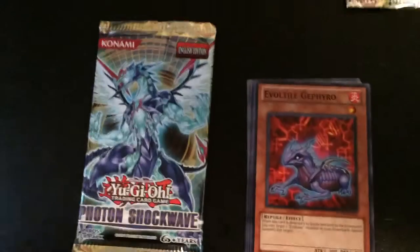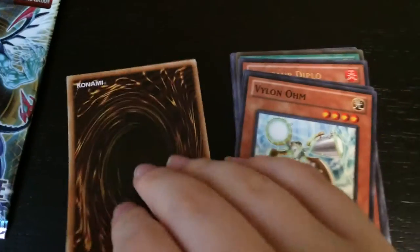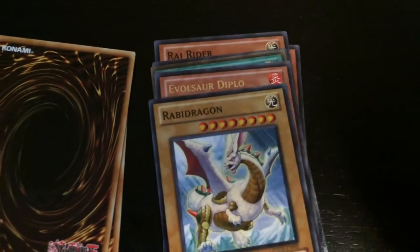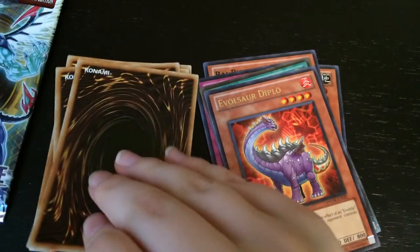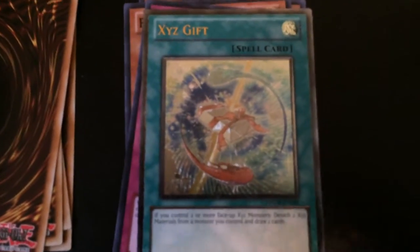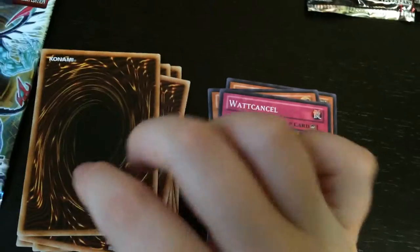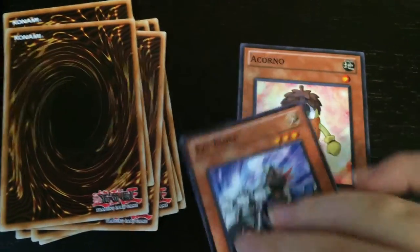Now I've got the Photon Shockwave pack. We have Evoltile Gephyro. Vylon Ulm. Zen Marsh. Rabid Dragon — I want more Dragon cards, I love Dragon cards. We also have Diplo. XYZ Gift, which is a pretty cool spell card. I got another XYZ card, so now I have two XYZ cards — I really like that card. Watt Cancel, which is a trap card. Rye Rider. And the last one is a Corno, which is a pretty cute card.